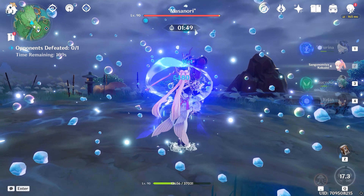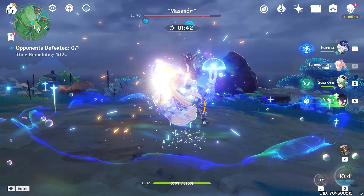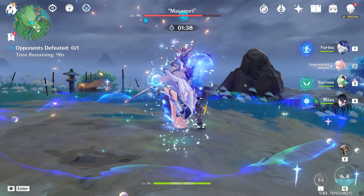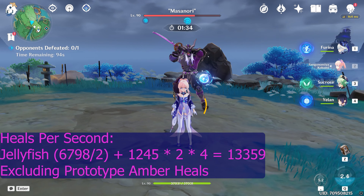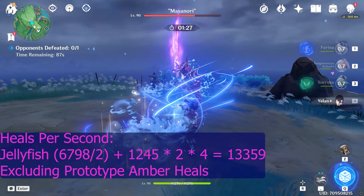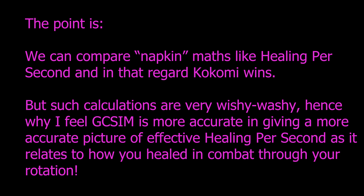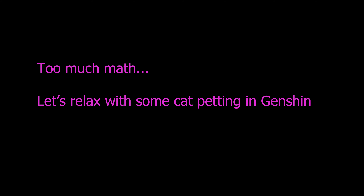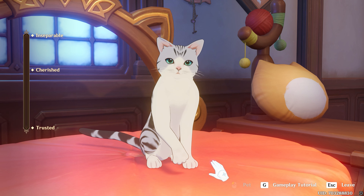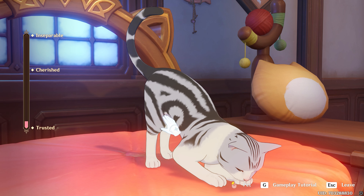Let me show how deceptive healing per second can be. I use Kokomi's elemental burst, then cast a jellyfish. Kokomi heals 1,245 per tick, which can occur twice per second. Multiplied by two ticks and four party members, then adding the jellyfish's healing, we get effectively 13,359 healing per second. Discounting the healing from Prototype Amber — amortized over a 10-second window rather than a 6-second window — that rounds to roughly 500 additional, making it about 13,800.